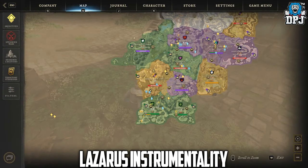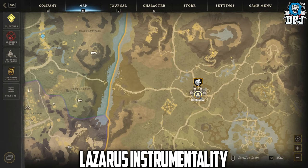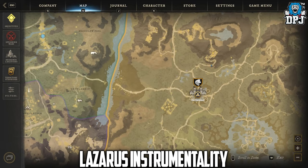There we have it — all legendary life staffs in New World as of right now. If you enjoyed the video, leaving a like really helps out. If you're new around here and want to see more, be sure to subscribe, and if you never want to miss a video, hit that bell button. Thanks as always for stopping by and hopefully I'll see you on the next one.